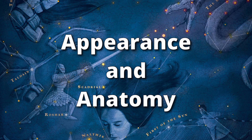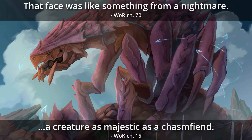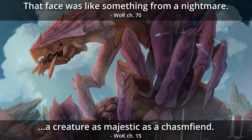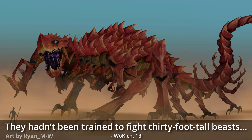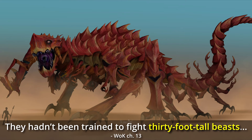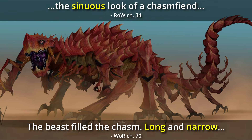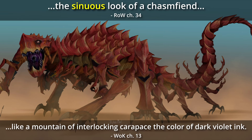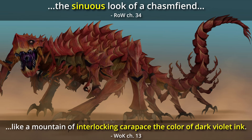Chasm fiends are the largest land-dwelling creatures on Roshar and are regarded as both majestic and terrifying. They tower over humans, growing upwards of 30 feet tall and over three times that in length. Their massive bodies are long, narrow, and sinuous, and they're covered with a protective armor made of interlocking carapace the color of dark violet ink.